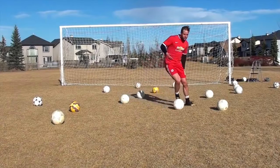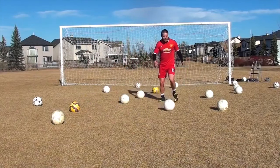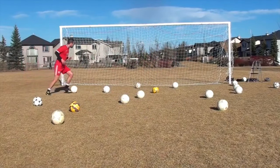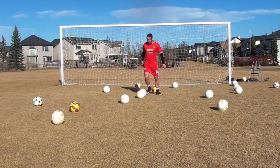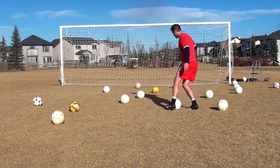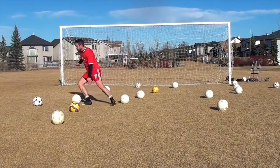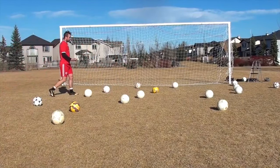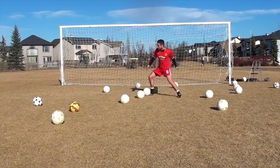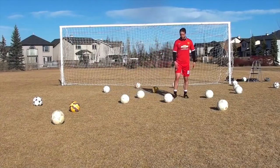Basic dribbling technique — you want to think about little touches, keeping the ball nice and close in front of you. You don't want big heavy touches that get away from you and you're always chasing them all over the field. Think about those little touches, keeping the ball close so you can manipulate it in different ways. Think about cuts — inside cuts, outside cuts — little changes of direction so you can keep the ball away from defenders and keep possession for your team. You can also do little things like drag backs, L cuts. That's just playing with the ball, having fun every day, becoming a better dribbler.